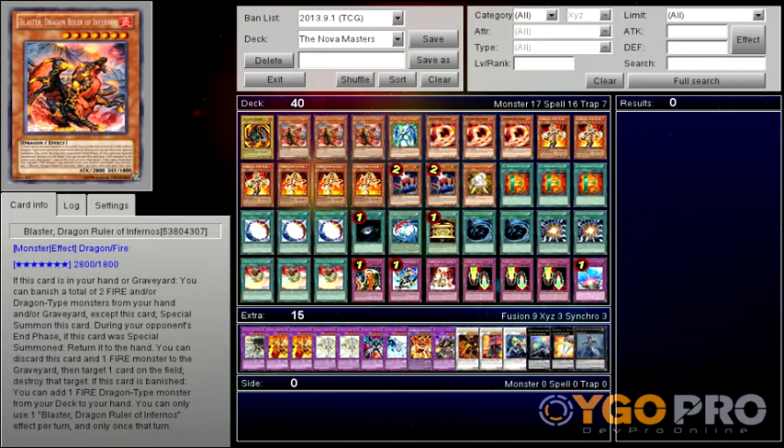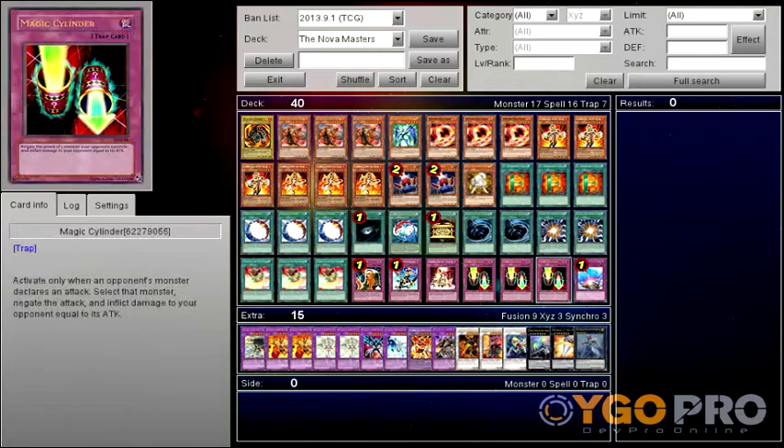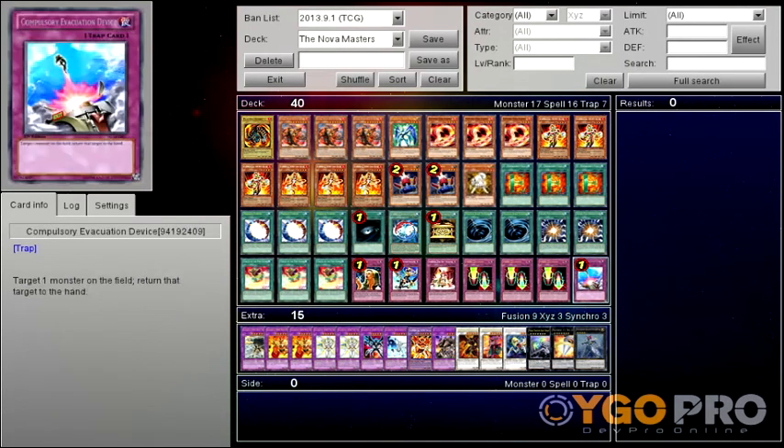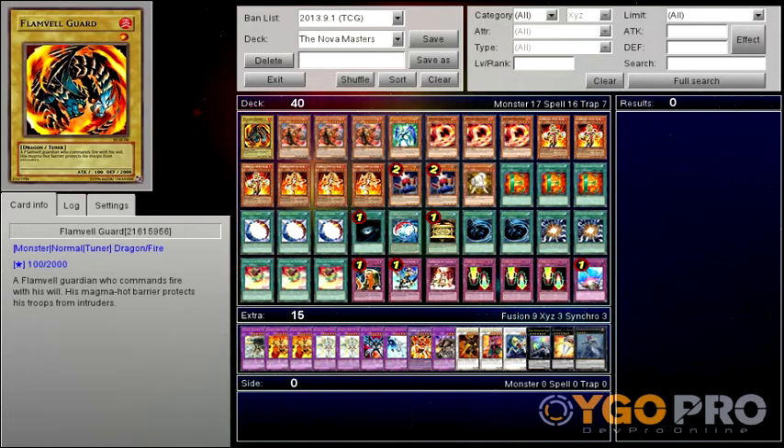For the Nova Masters deck, I wanted it to be like a hero burn deck, so I have tons of burn cards. If you want to play this deck more competitively, just take out the three Magic Cylinders, because this card is kind of terrible outside of a burn deck, and Spiritual Fire Art, and add in like two Mirror Forces and two Dimensional Prisons or just some useful trap cards.